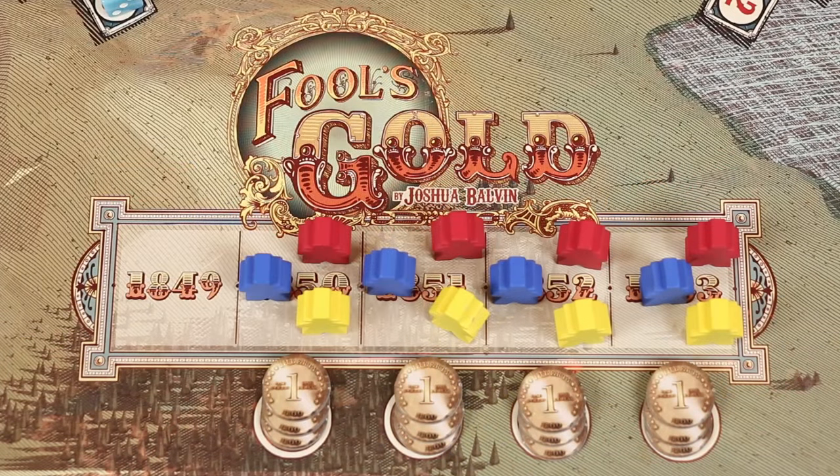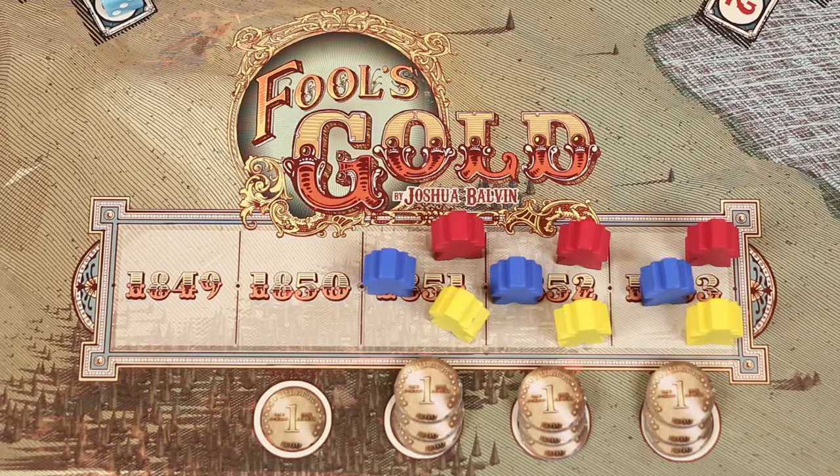Pass the first player token to the left, then take the miners and coins from the next year on the round tracker, passing one of each to every player.